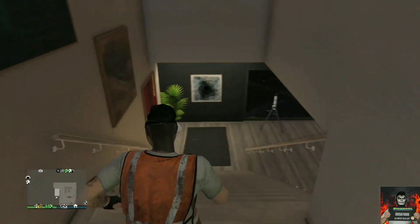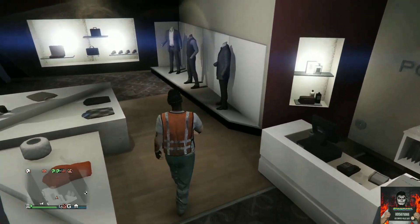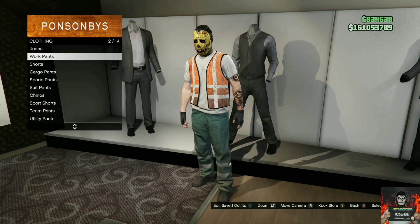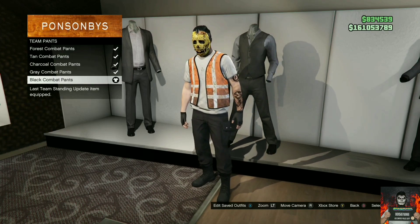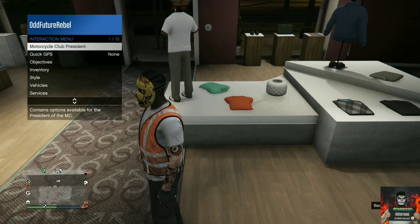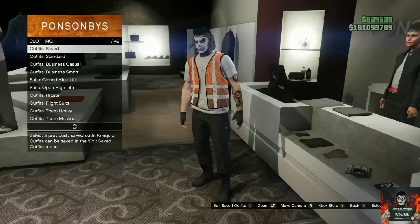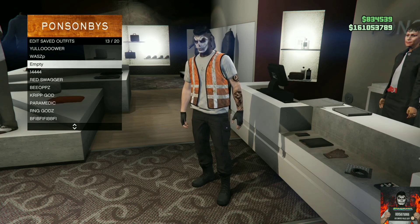We are not done yet. Make your way over to the closest clothing store again. Go to the pants section, go over to team pants, and purchase the black combat pants. Then open the interaction menu, go to style, and remove the mask and gloves from this outfit. Make your way to the front counter and save this as an outfit — but not on slot one, save it on a different slot.